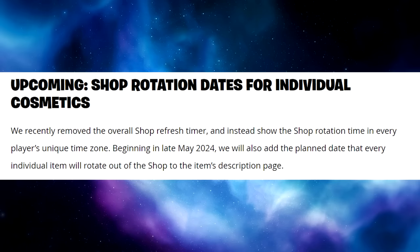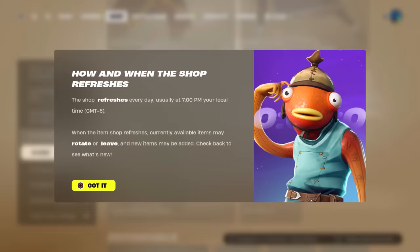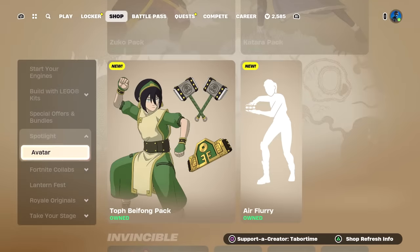They also mention upcoming shop rotation dates for individual cosmetics. They recently removed the overall shop refresh timer and instead show the shop rotation time in every player's unique time zone. Beginning in late May 2024, they will also add the planned date that every individual item will rotate out of the shop to the item's description page. For me the shop resets at 7 PM — that part was already true.